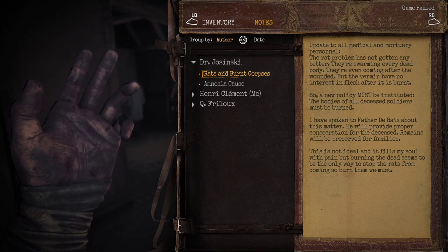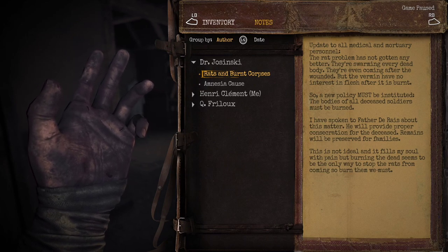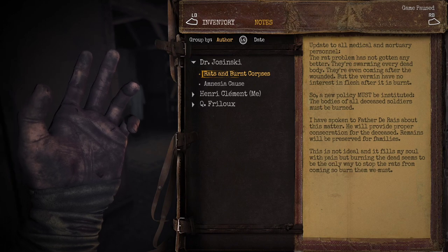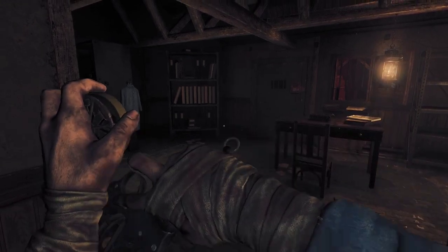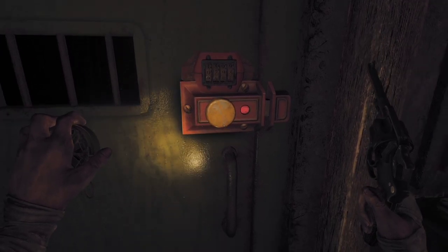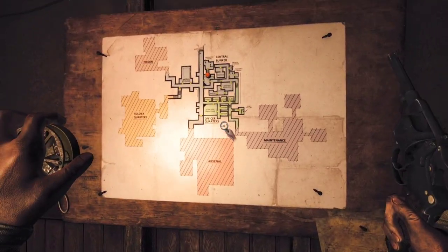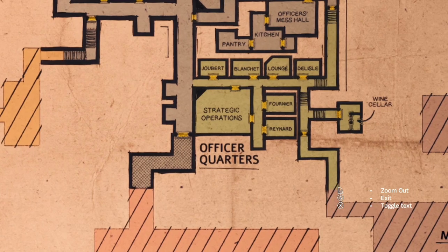The rat problem has not got any better recently, so there must be a new policy put in place where we burn the bodies - they're going to be burning the bodies because the rats are now going after the wounded. So I'm guessing that might be my enemy - the rats maybe. I hope it's not like A Plague's Tale, them rats are a bit of a pain. Looks like it's got a little lock on the top - we need a code. So I'm guessing this is going to be like a safe zone. This is my map - that's where we are at the top.